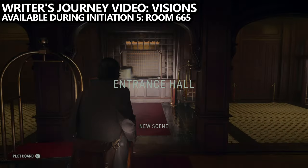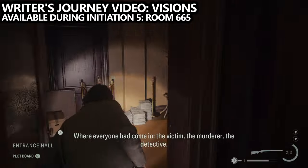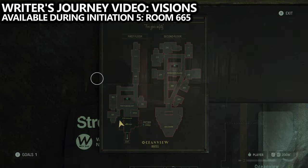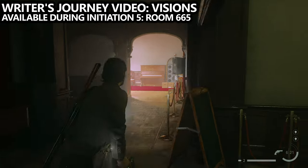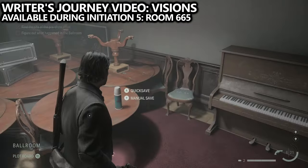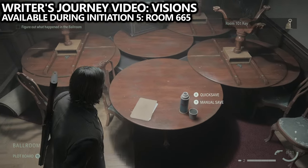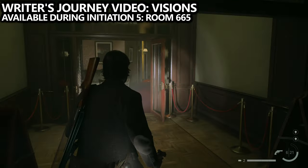Next up is one of the trickier ones, available during Initiation 5 — Room 665 — which is part of Alan Wake's story. This brings you to the Ocean View Hotel as a mandatory part of the game, and you'll eventually have to enter the ballroom. As you enter the ballroom on the right-hand side, you'll find a break room where you can save, use the shoebox, and there is an important key — the key for room 101.